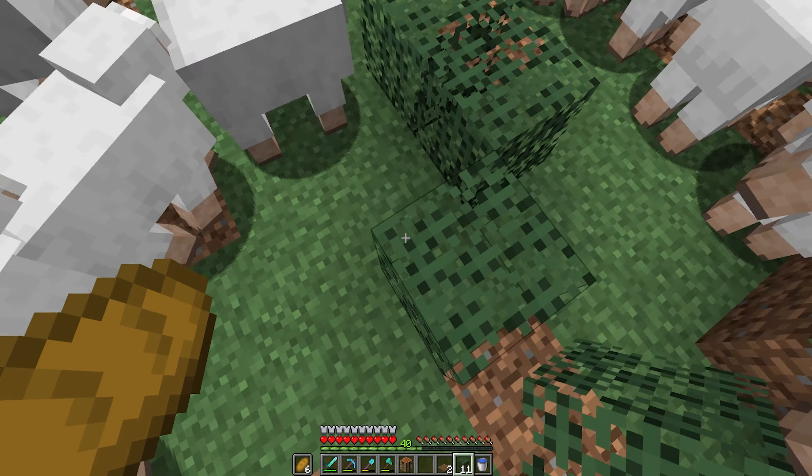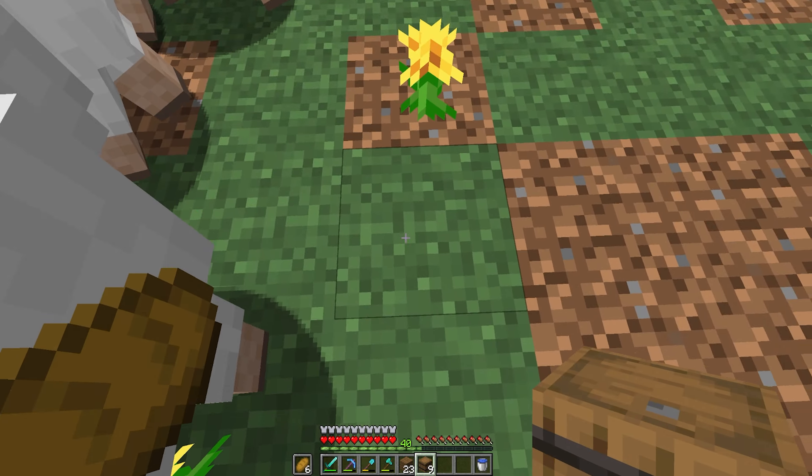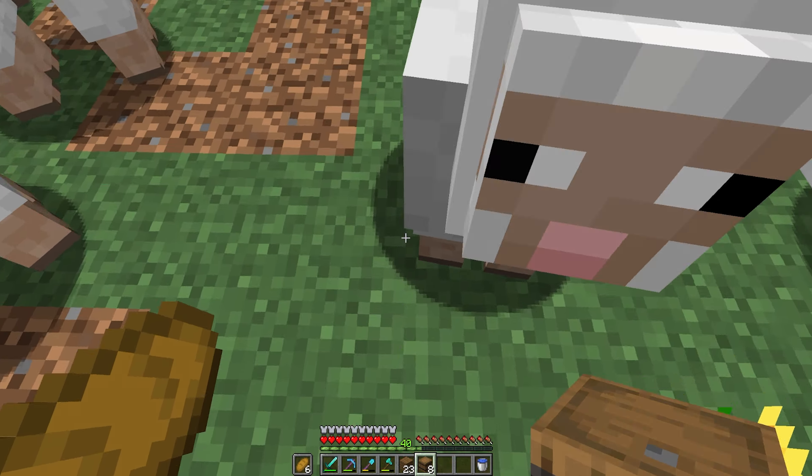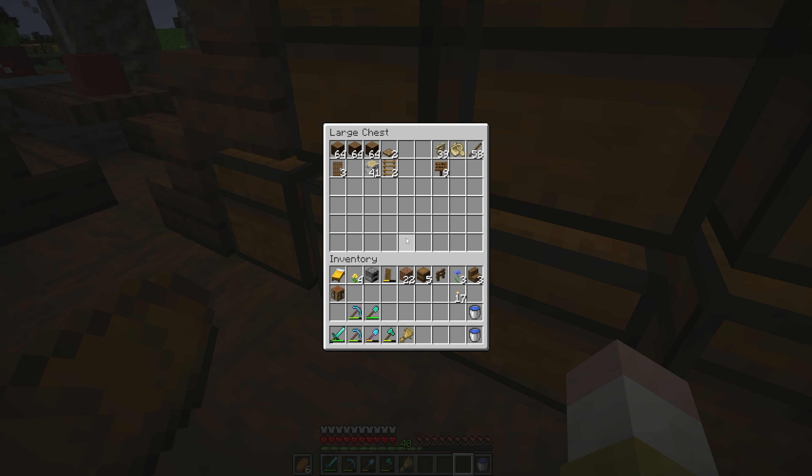I also had the thought that because there are so many sheep in here, I could put a little roof structure for them to have some shelter — something nice and simple. Using some barrels as foundations and then bringing some fences on top of each. Nothing too fancy. We can just put a little lean-to roof over the top, which of course I didn't have enough wood for.